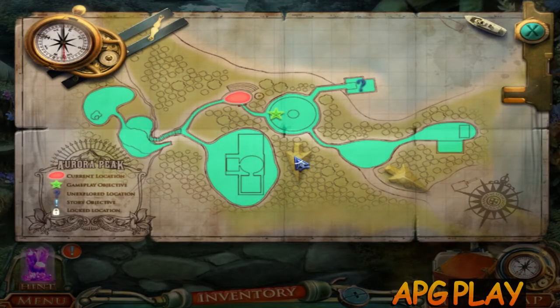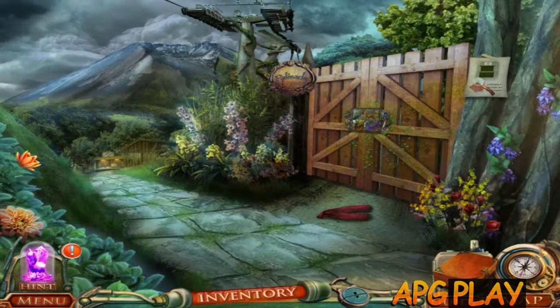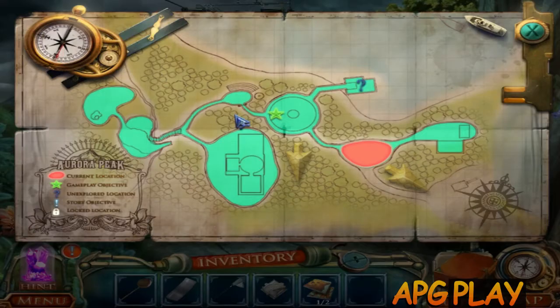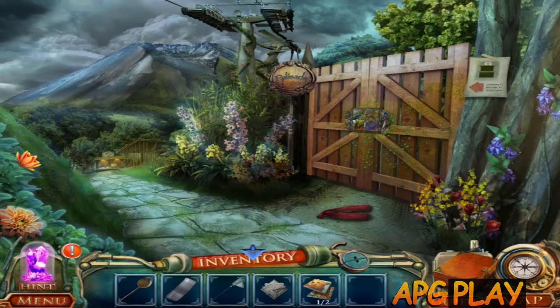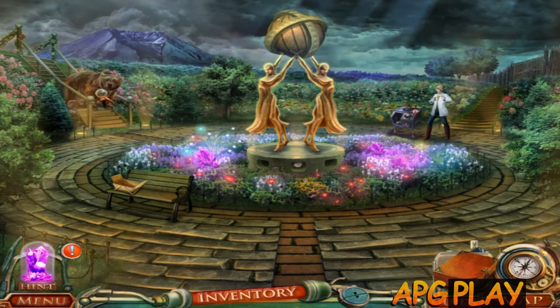Current location. Gameplay. Unexplored location. Story objective. Gameplay objective. Over here it's unexplored. I think it's meant for this one. No, I am here. So I can't get past the mother bear to go over there.